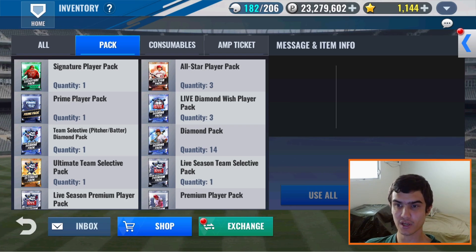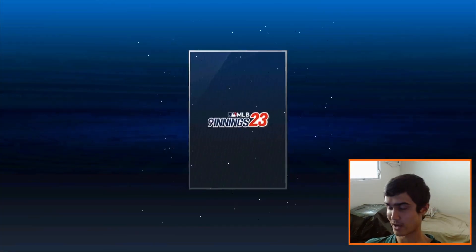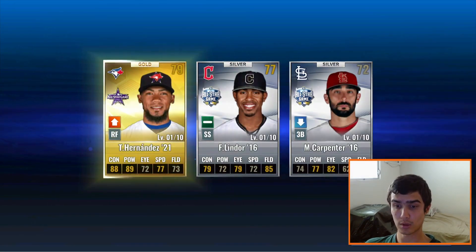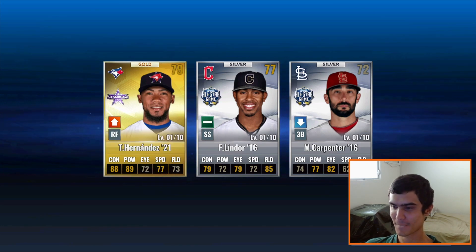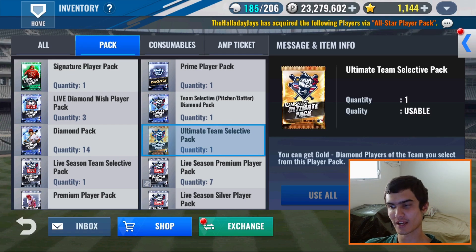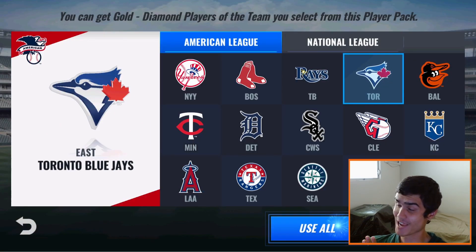Now we're getting into the pretty neat stuff right here. Let's do these All-Star Player Packs first — can we see a Diamond? Not gonna happen. We get one Gold — Blue Jays, possibly. Of course. That's gonna do it for the All-Star Player Packs — that's gonna go into a combo. The one All-Star I get is T-Oscar, because it just has to be T-Oscar. Team Ultimate Player Pack — no Diamond out of this one, just a regular card. Vladdy Guerrero — that's good, beauty material right there. T-Oscar just never stops trolling.